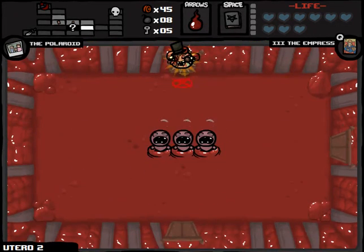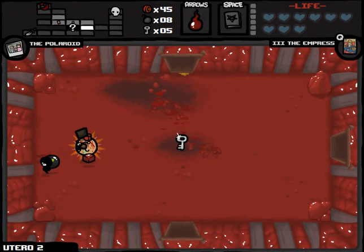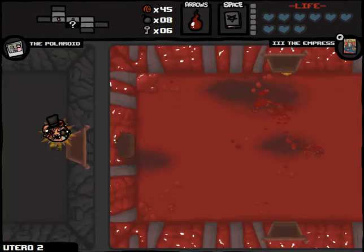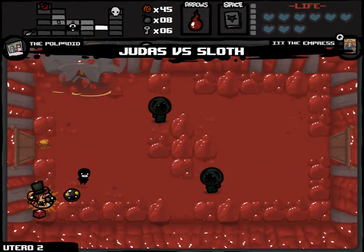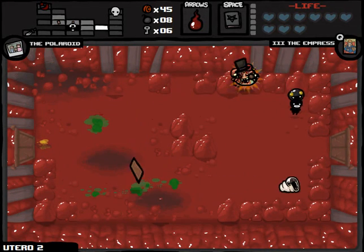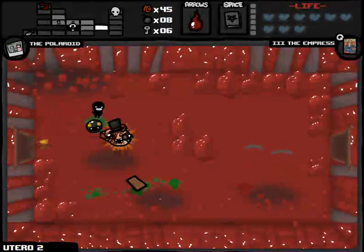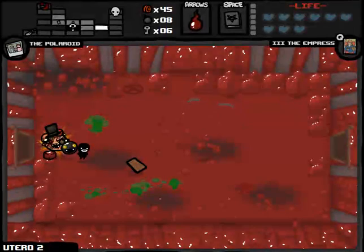Okay, going strong. We do have our secret room here — let's see what we've got in there. I almost used a bomb to open it up — that would have been novel. Don't even need the money. We should blow open all the rocks, basically, because you never know — there could be some tinted rocks hidden amongst them.